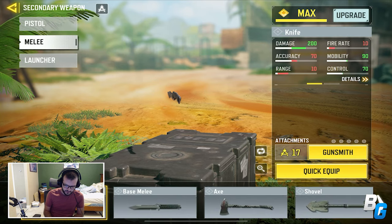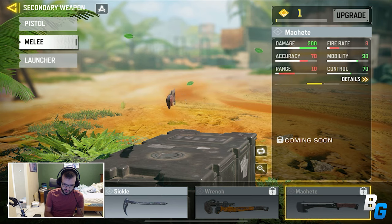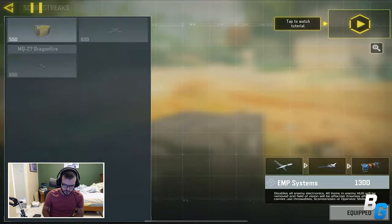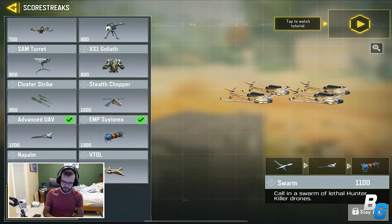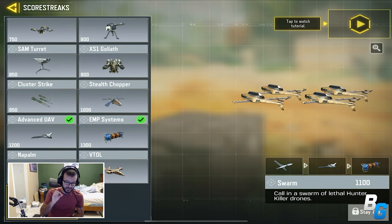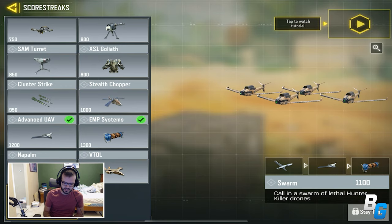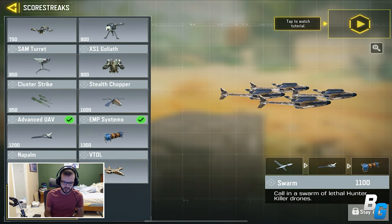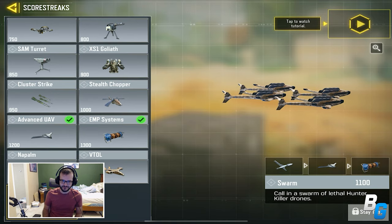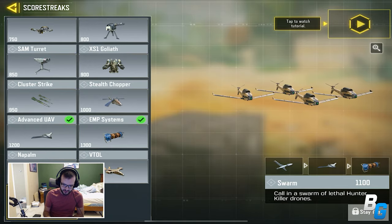For secondaries, they added two new melee weapons: the Wrench and the Machete. There's also a new Scorestreak, the Swarm, which calls in a swarm of Hunter Killer Drones. It's not nearly as crazy as it was in Black Ops 2 — this version only sends out about four Hunter Killer Drones, so you can get maybe four kills max. In Black Ops 2 you could kill the entire team multiple times with it, but they've nerfed it really hard for this game.